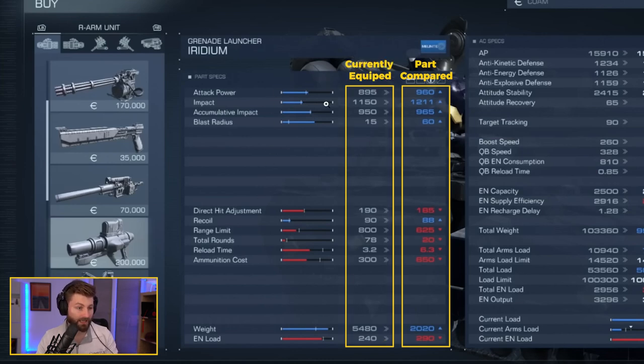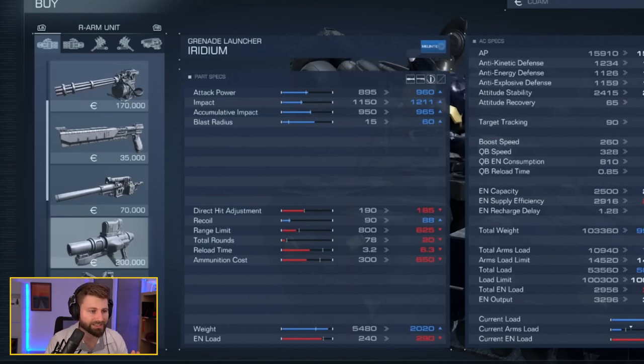In the center there's a visual representation of how the stats compare. The far left represents the minimum for that part, and the top end is the max. Taking blast radius as an example: we're currently equipped at 15, and we're looking at something at 60 — about three-quarters of the way — so the maximum blast radius is probably around 100.